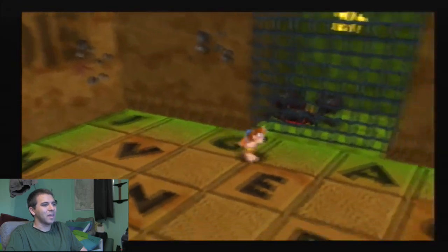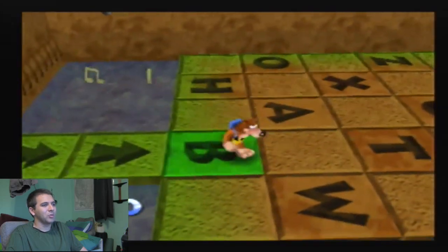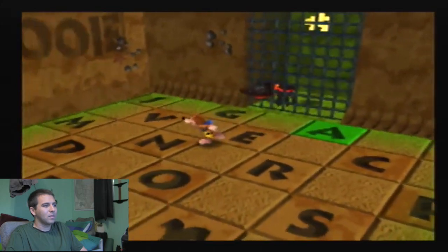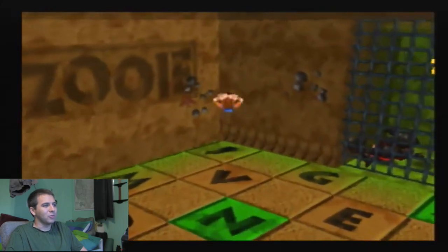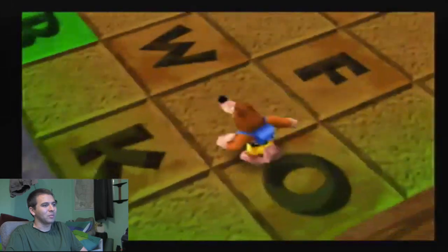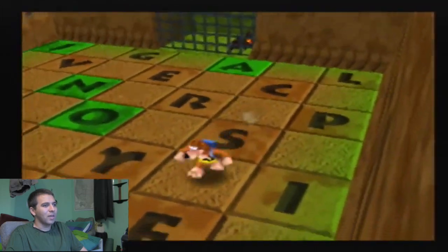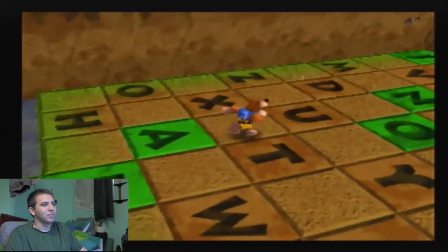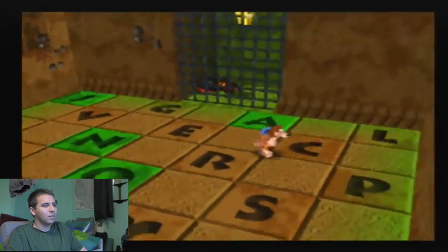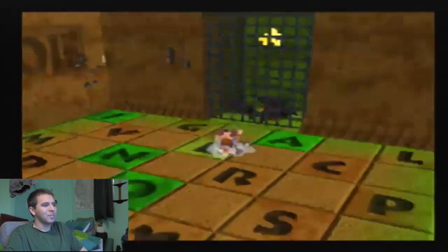He is literally talking in clicks. This is fairly easy — you just have to spell out Banjo. It's just a matter of doing it fast. I'm not sure I can do this and talk at the same time. Like I said, I'm kind of new to this whole Let's Play thing. You actually have to remember how to spell in this game — who says games can't be educational?